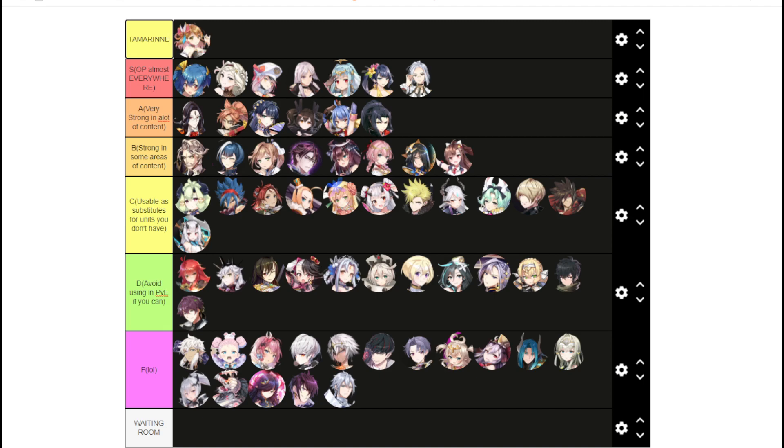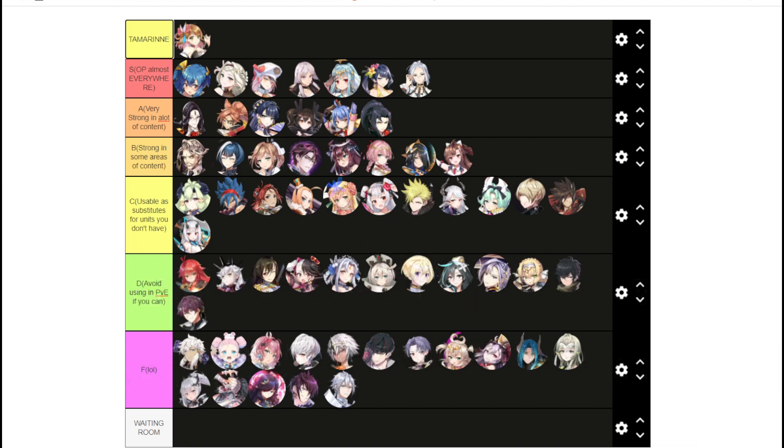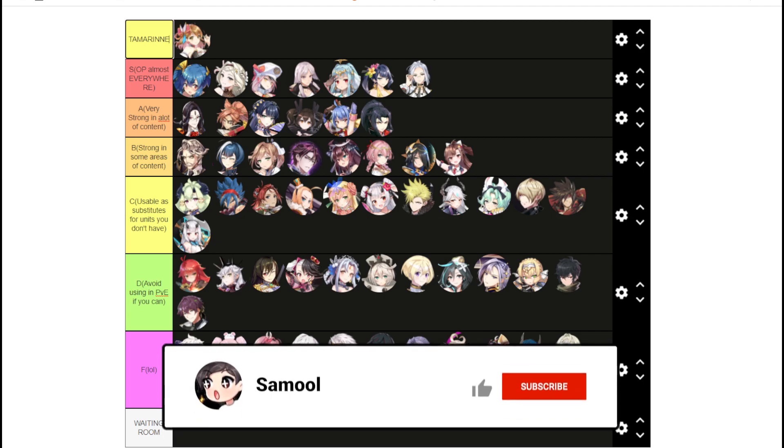That's my tier list for how strong units are in PvE for RGB 5-stars. Keep in mind that everything within each tier — S, A, B, and so on — is not in order from left to right. I just put them all there because it's really hard to gauge which unit is slightly better within the same tier. There are so many variables, and it depends on the team comps you run as well. So keep that in mind.